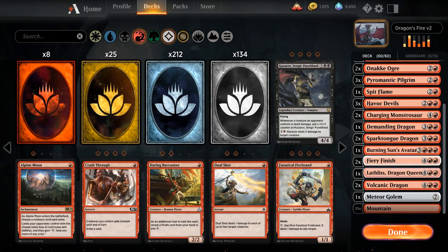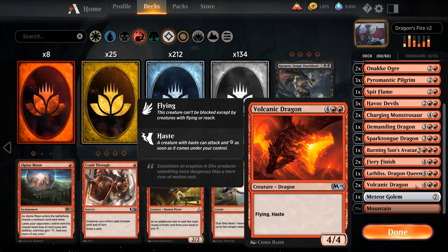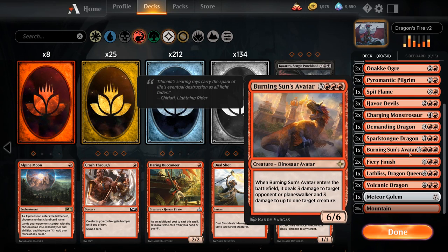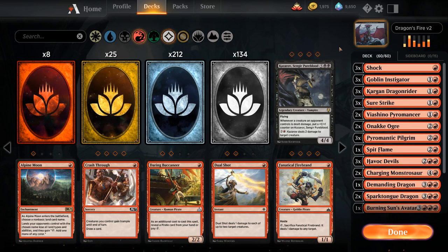Now that we've seen the deck in action, it's time to upgrade. We saw we didn't get many dragon synergies because the deck doesn't have a ton of dragons to begin with and they're expensive, so against aggressive decks we might never cast one. We're going to add more cheap removal to interact with opposing creature decks so we can survive to the mid-game and start ramping into dragons.